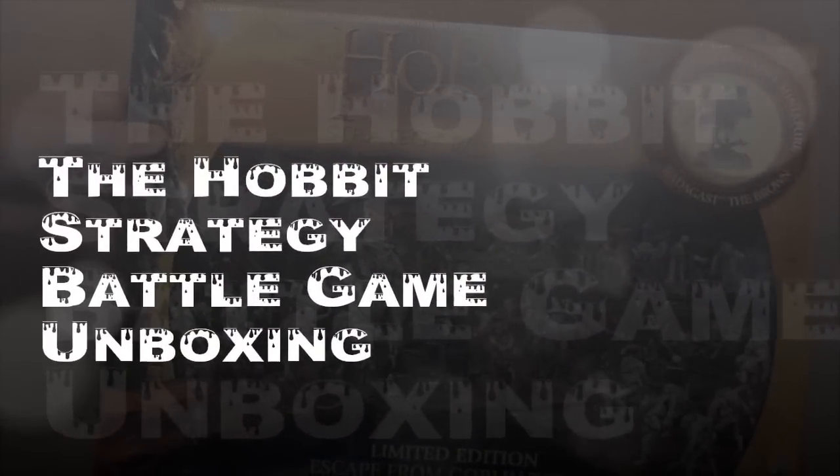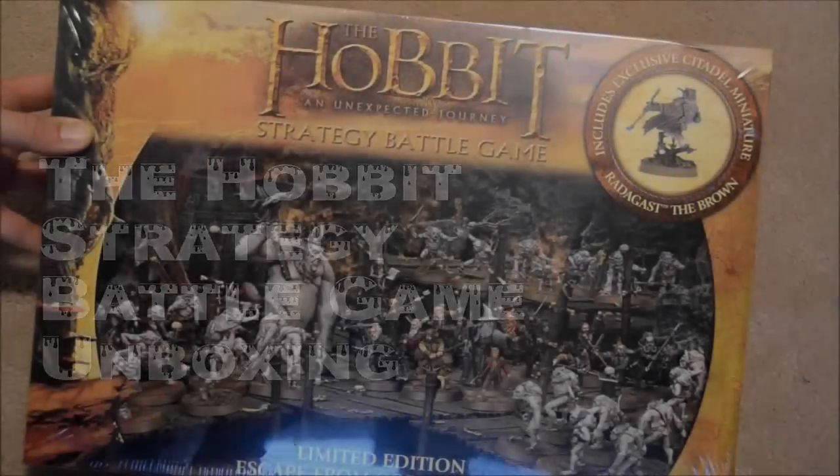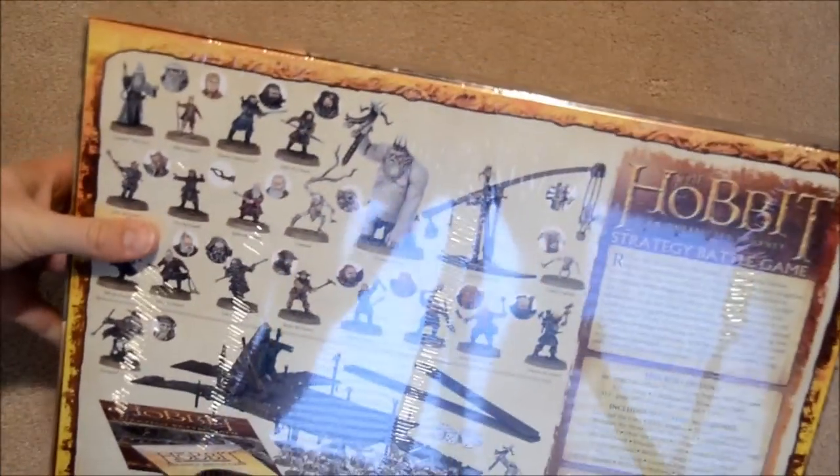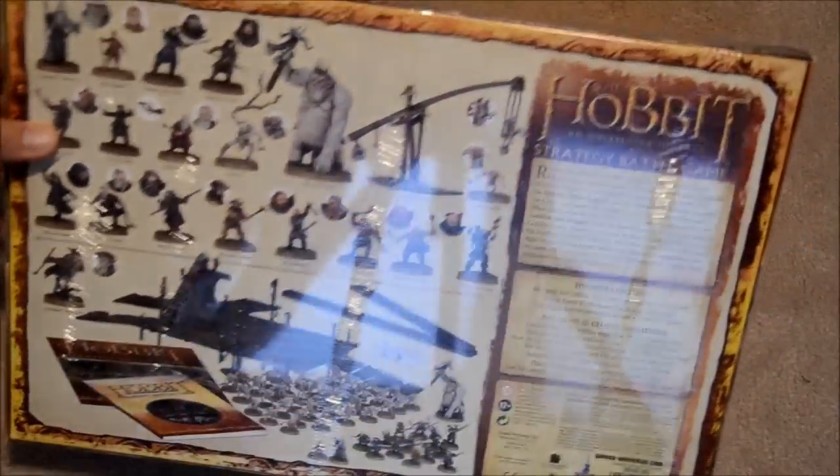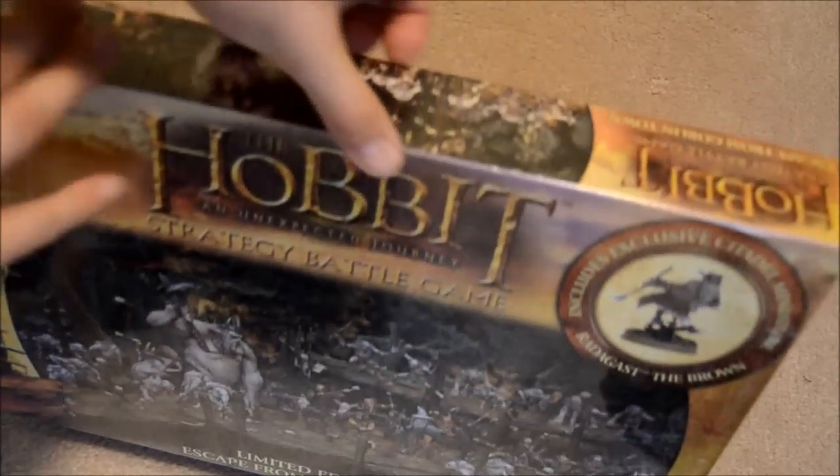Hey everybody, welcome to another unboxing. This one we are going to look at the Hobbit Unexpected Journey box. This is the limited edition with the Radagast Special Edition Miniature. Otherwise it's exactly the same as the normal edition. So let's see what's inside here.